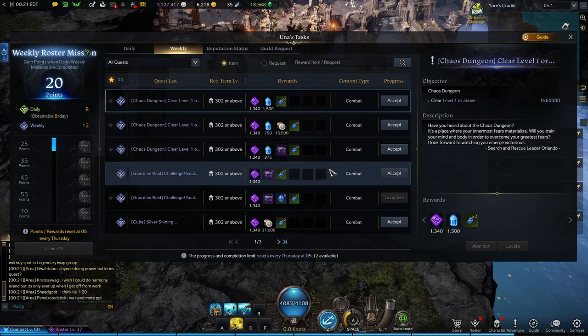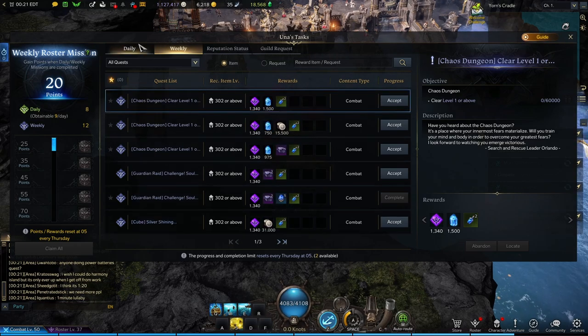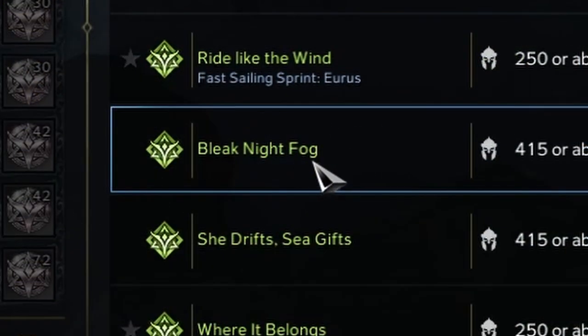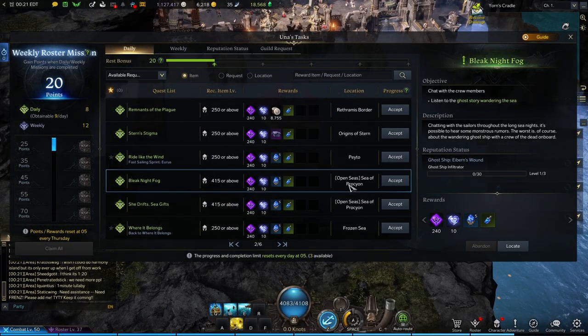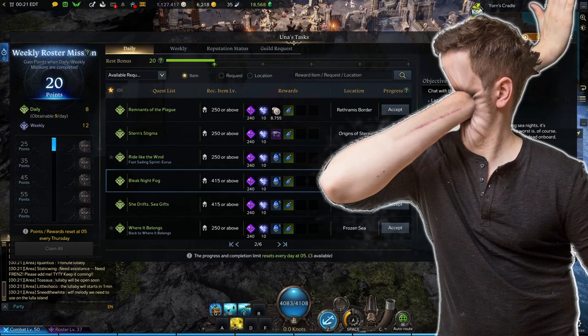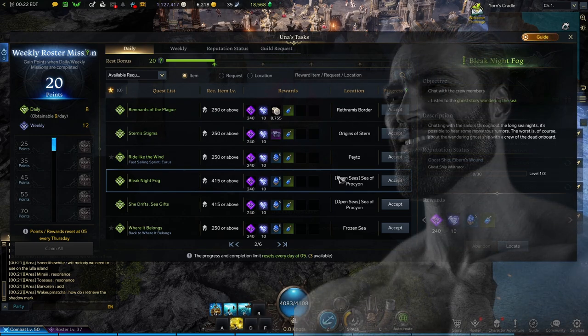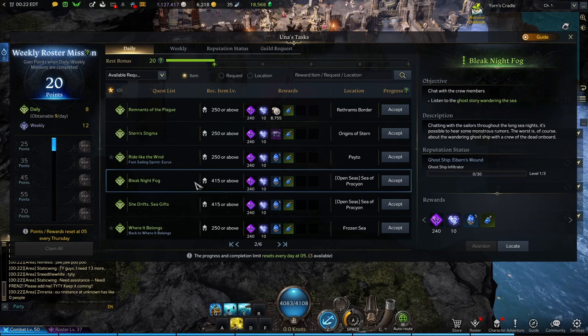When you get to 302 island level — level 50, however you want to refer to it — you unlock Una's Tasks. In Una's Tasks there is one very specific quest you need to find in your dailies: go to Bleak Night Fog. This is a weekly time-gated event, meaning you can only do these ghost ships once a week. Note: if you fail the ghost ship it locks you out for the entire week. So please do this on the lowest item level you possibly can — I've seen players at 415 get absolutely wrecked by that boss.